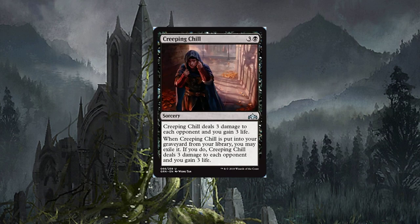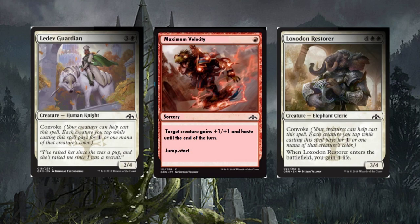Ledev Guardian — four-drop with convoke, a two/four. I'm not sure why you'd want a two/four for four when there are better options, though you could get it out early with convoke. Maximum Velocity — one-drop: target creature gets plus one/plus one and gains haste until end of turn, with the jump-start mechanic. You'll see this used a little. Loxodon Restorer — six-drop with convoke, a three/four; when it enters, you gain four life.